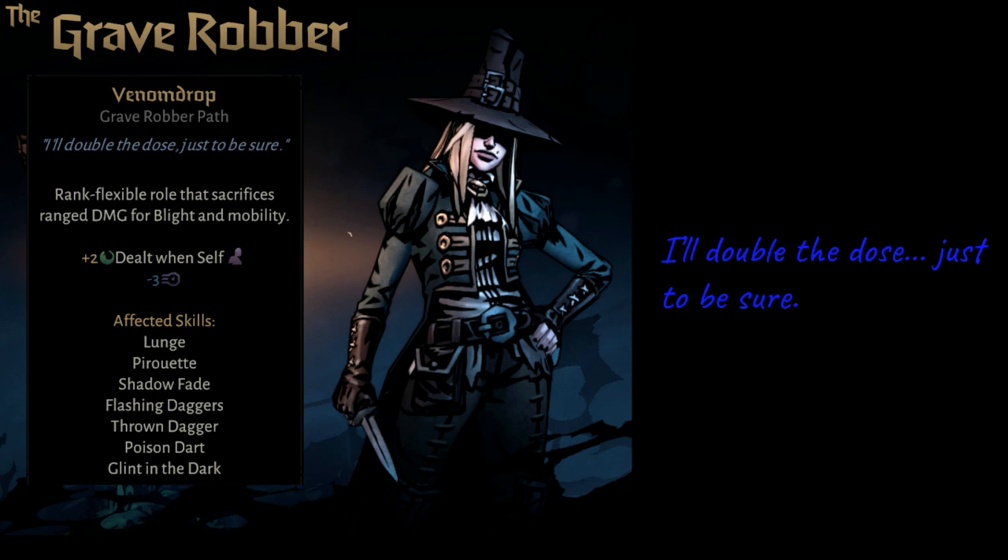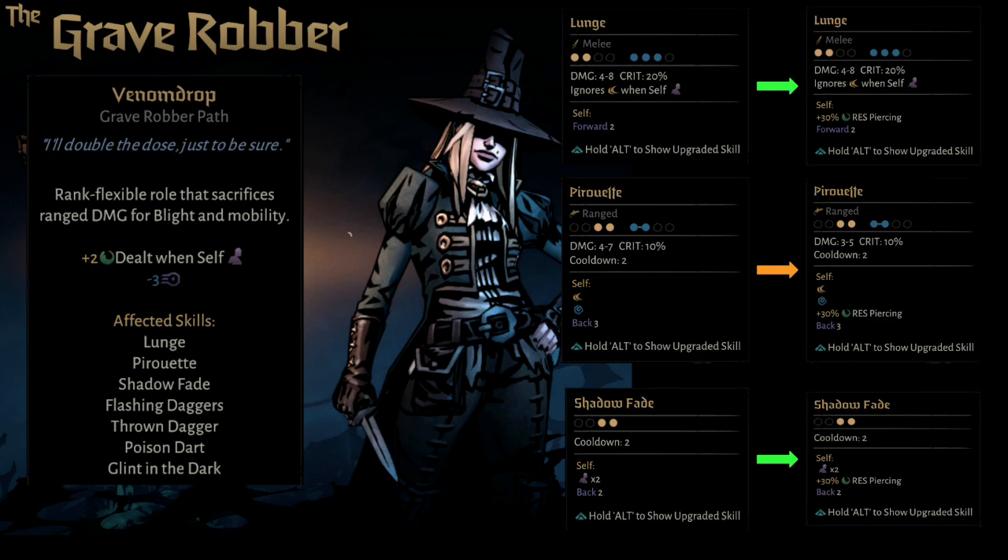In addition to that, she also gains an extra 2 Blight dealt when she is in stealth — but that comes at the price of minus 3 speed. Now, the speed debuff is noticeable. However, the Grave Robber is already one of the faster characters in Darkest Dungeon 2, so the speed debuff really just takes her from the front of the pack to somewhere in the middle.